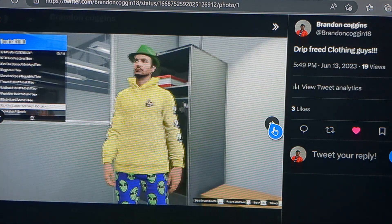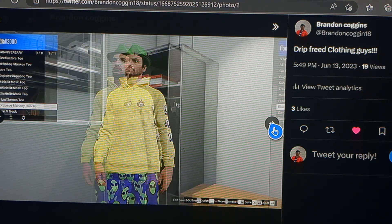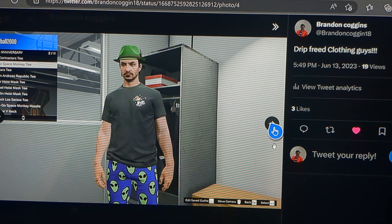Through the drip feed, they're also adding a Go-Go Space Monkey hoodie. If you like the Space Monkey clothing, or even the Space Monkey car you can get through Arena War, you may want to add this hoodie to your Space Monkey collection. We're also getting a black Los Santos t-shirt, the San Andreas Republican tee, and finally the Go-Go Space Monkey black tee — so you can get both the hoodie and a t-shirt.